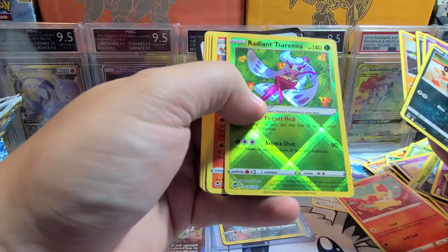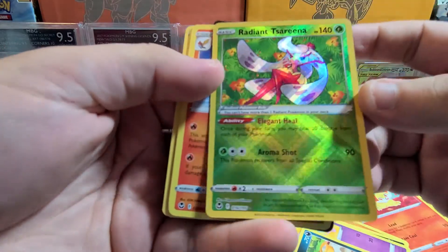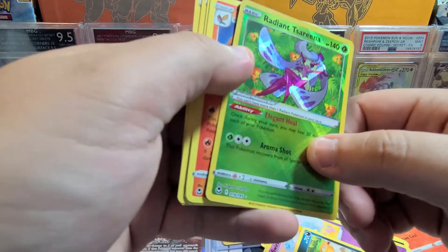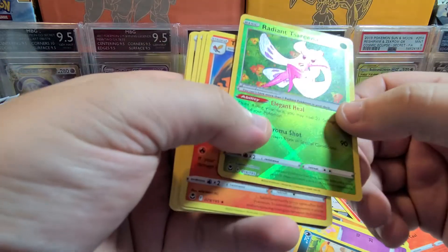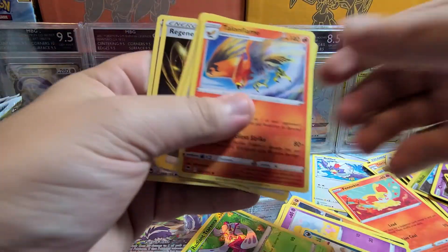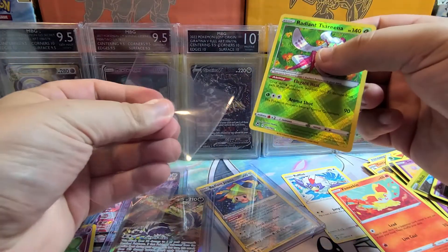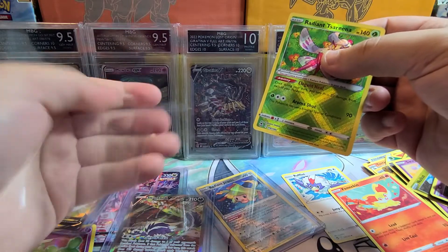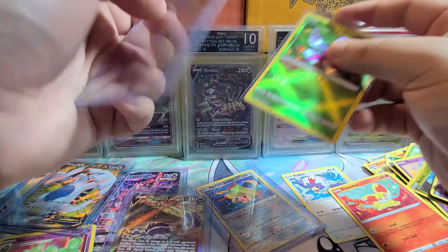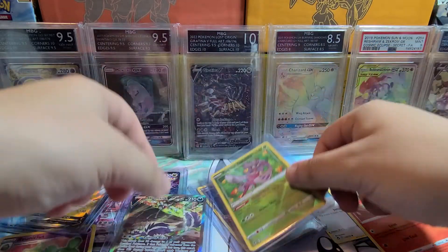Another white one — and there we go: second Radiant! Radiant Serena. Really nice design — I love the pattern. I think it looks better on a green background, green texture. I'm happy with that. I'm gonna sleeve it immediately. That means I probably won't get Alakazam, which would be my favorite of the three Radiants. But it's pretty consistent — two Radiants per booster box.